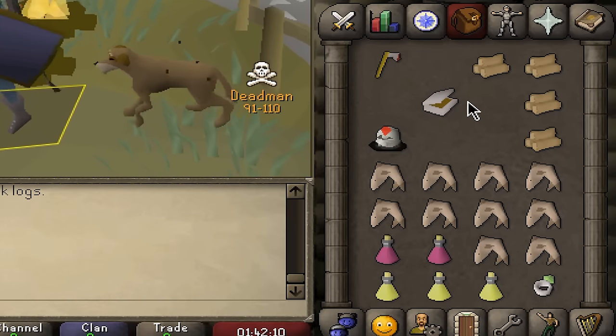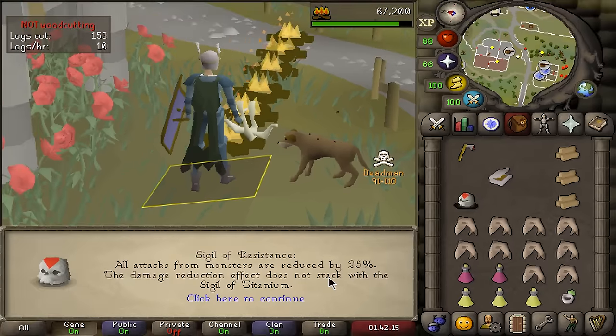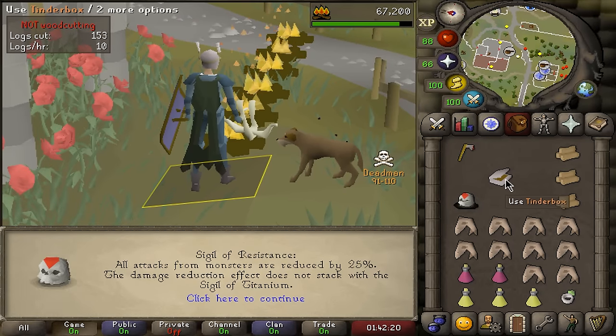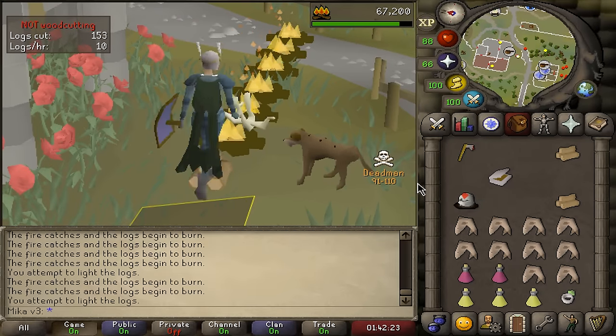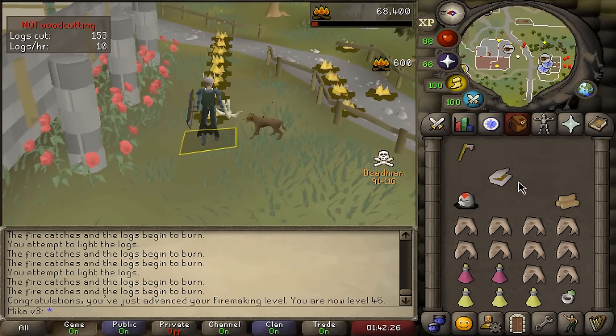I completely forgot about this — if you're doing activities outside of the safe zone, there's a small chance you get sigils. So I guess we're chopping trees out here from now on. Do you guys see something in my inventory? There's a Sigil of Resistance — attacks from monsters are reduced by 25%. It's just a weaker Titanium, I can see this one being basically useless. But I got my first sigil from just chopping trees — that's pretty cool.